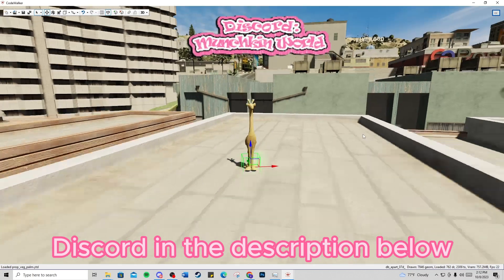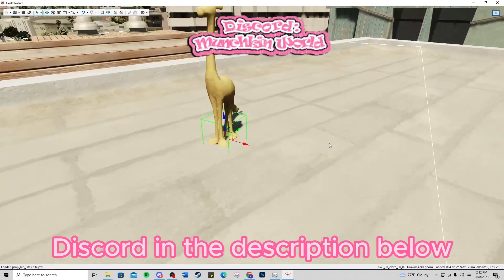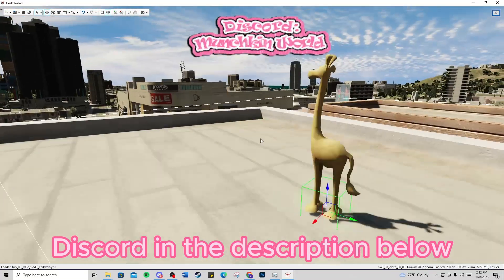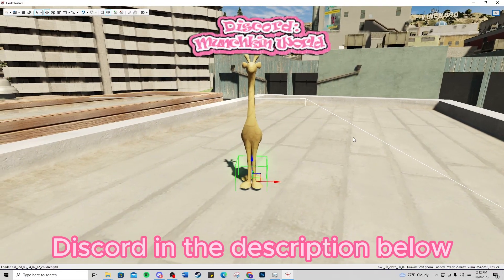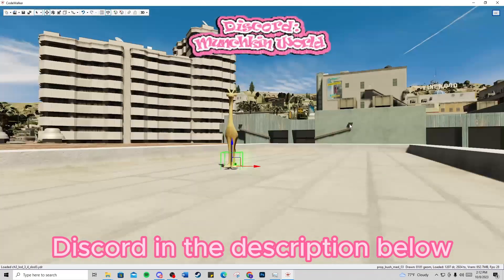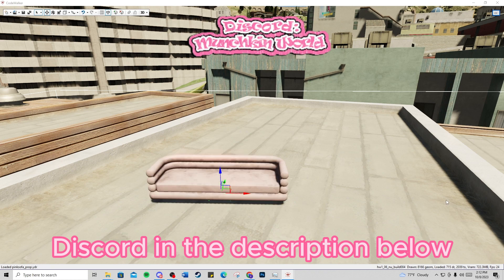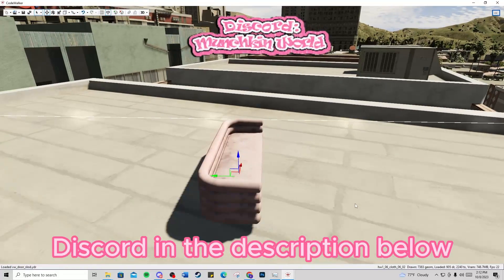I think I have done it again — I have figured out a way of getting some props inside of the GTA 5 FiveM world. This is gonna be a game changer. I made this prop and got it into my GTA game. Let me show y'all another prop — I have a couple props. I got a sofa in there too.